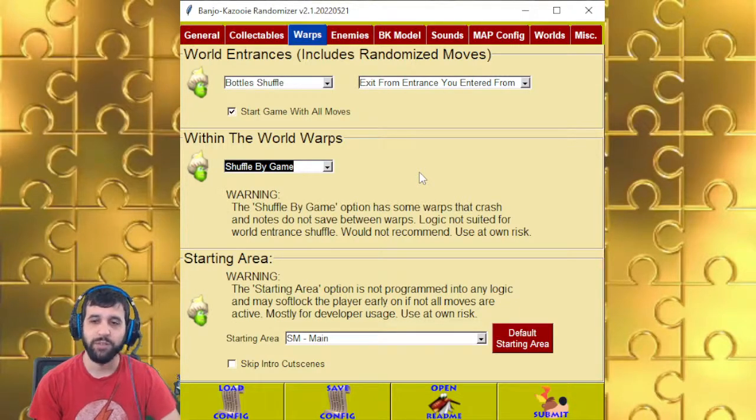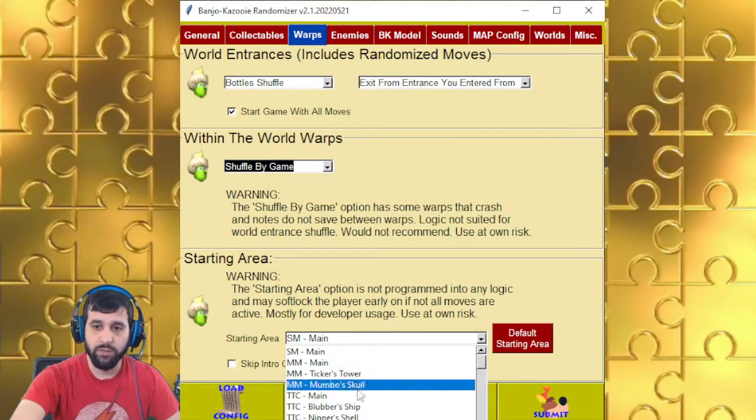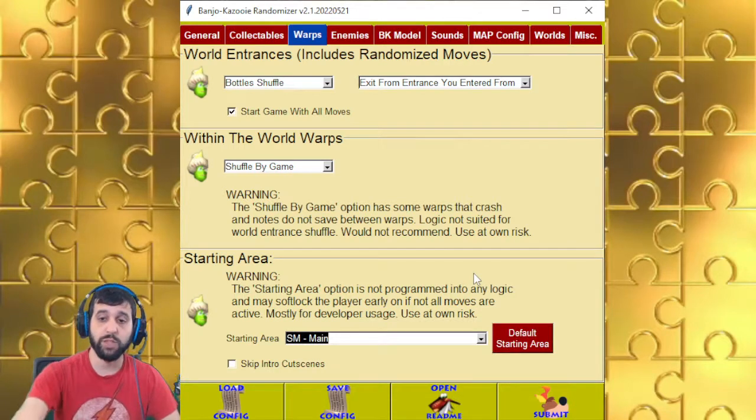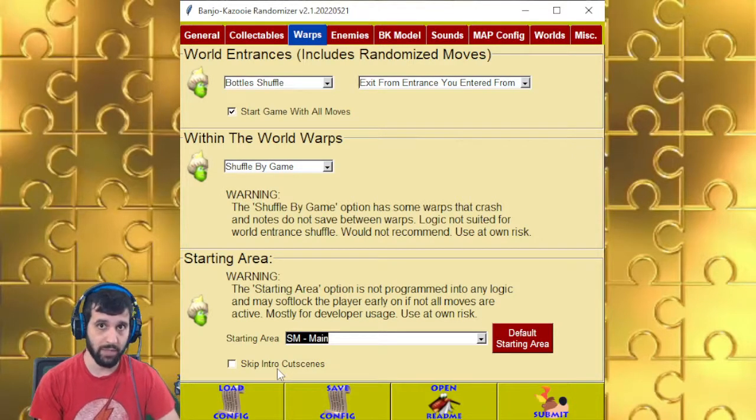This will shuffle all the warps within all the worlds. Starting area is basically where you start off from — if you really want to start at Treasure Trove Cove's main area, you can, and you can skip the cutscenes. This will skip the intro cutscene and the cutscene whenever you enter the lair. However, if you click this button and save and quit, you will end up in Spiral Mountain, not at the beginning of the lair.